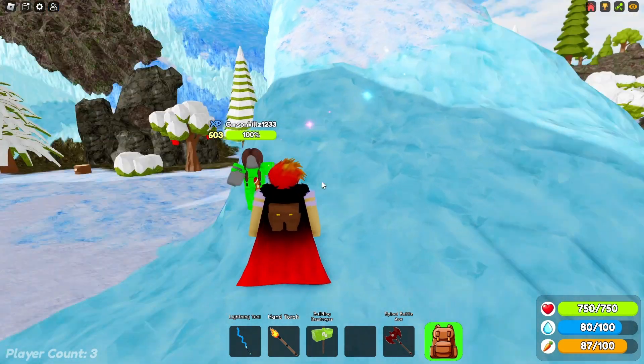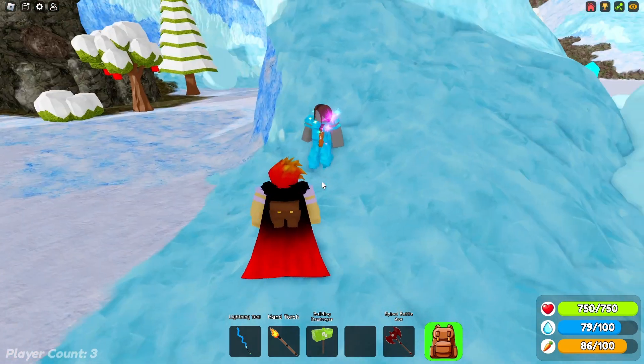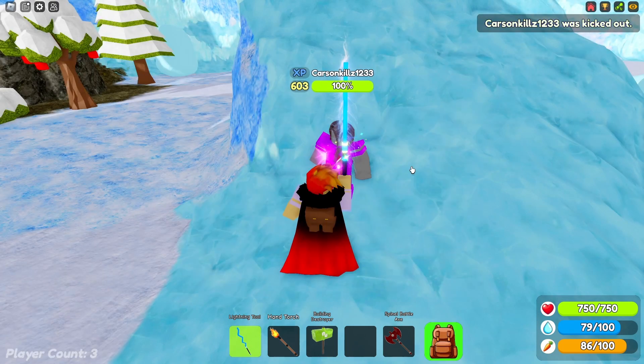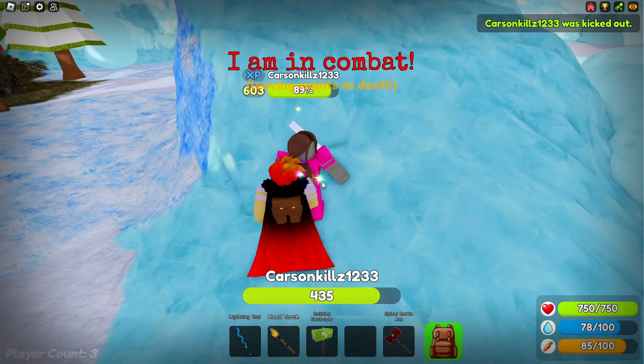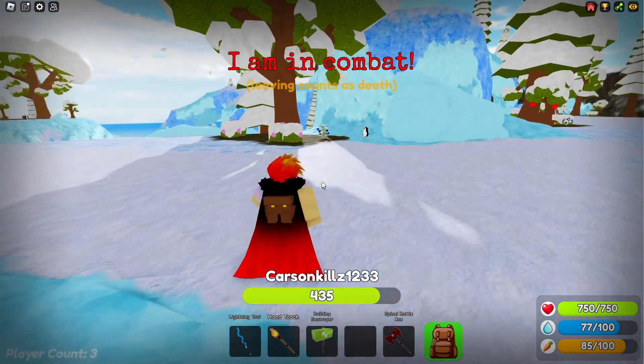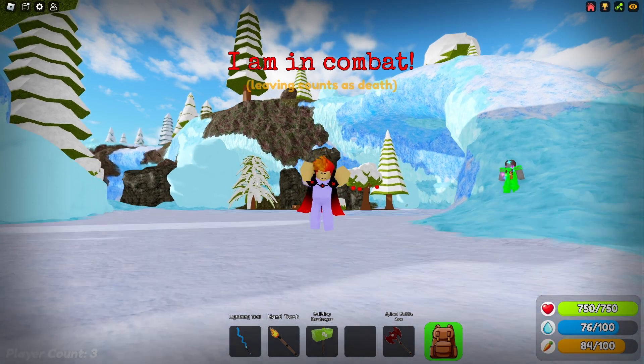Now here is the coolest armor in the game — the rainbow armor. You need to pay 500 Robux to get it. Many say it's pay to win, but with its 500 health points it really makes it not as strong as it seems. The armor is actually the best starter armor in the game as its key ability is that it gets every key ability. Thank you all for watching and make sure to like and subscribe.